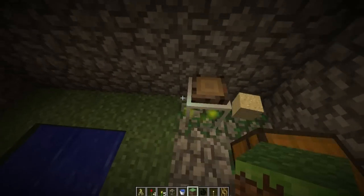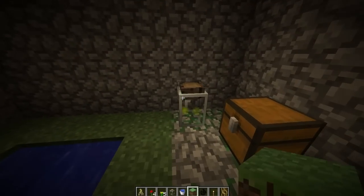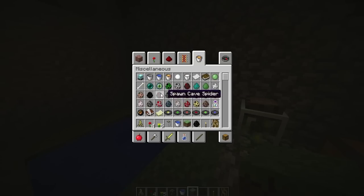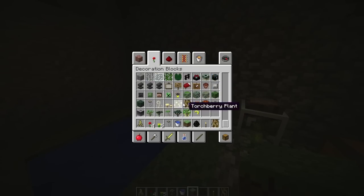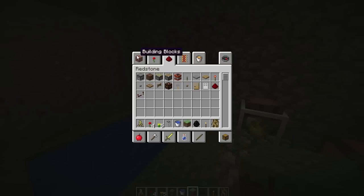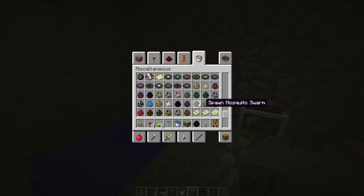It adds tons of new items — you can see this, which is a firefly jar, it's a light source — and loads of mobs. It looks really nice. These are the vanilla ones and these are the other ones that it adds in. Because it's a forest, it's added loads of different types of trees like twilight oak, canopy, mangrove, hedge, and dark wood.